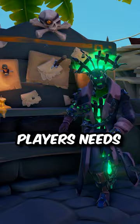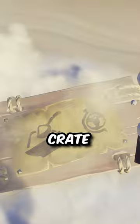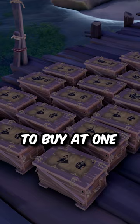One of the players needs to stay at this board to sell the maps every time the other player buries one of the crates. The other player needs to sail out and bury them one by one, and wait between burying each crate for player one to sell the map. Unfortunately, there aren't 25 merchant crates to buy at one outpost, so you'll have to repeat this one more time.